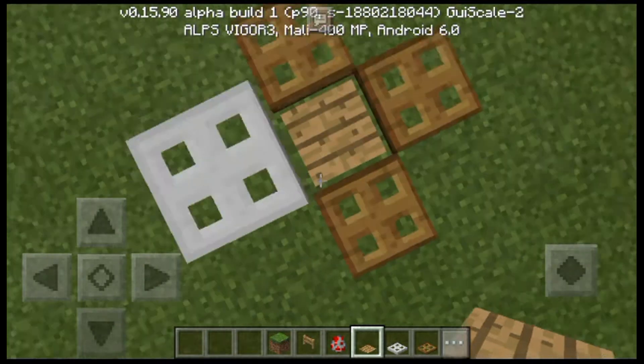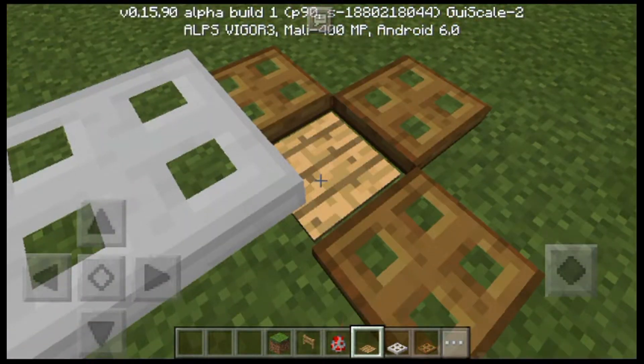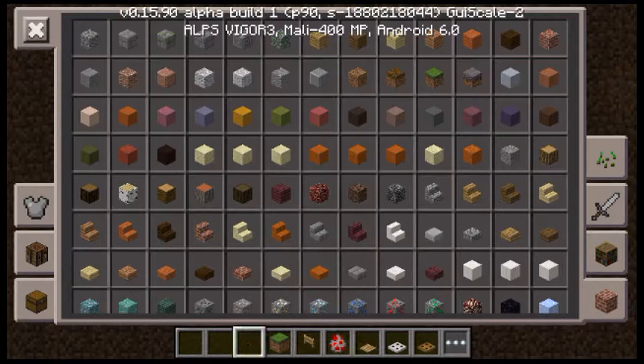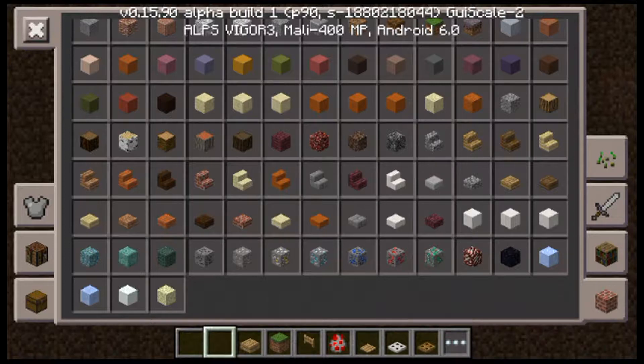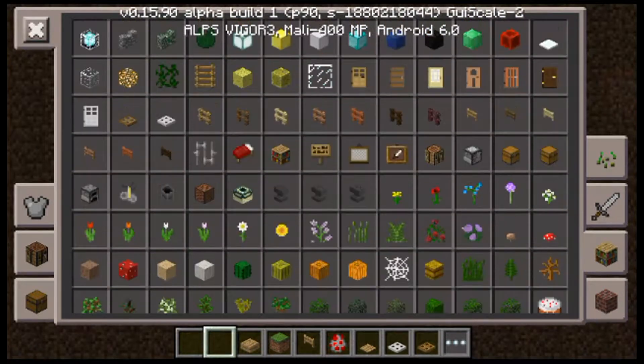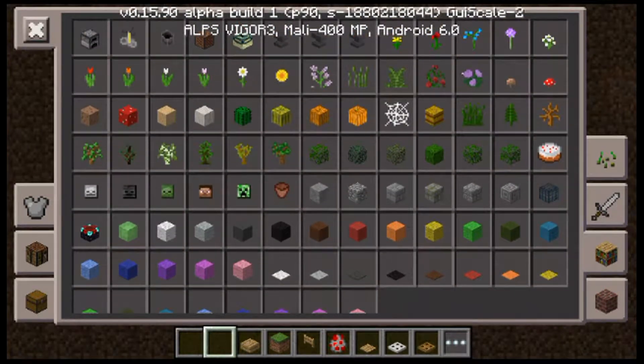Okay, that should trap the chicken. But you can choose either clay planks, oak wood slabs, or a carpet — green carpet looks cool for me.